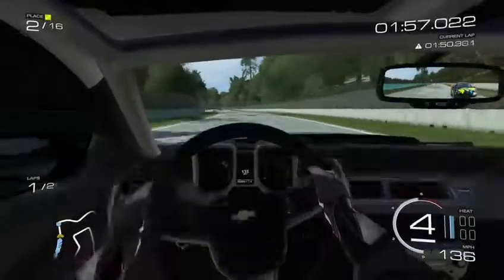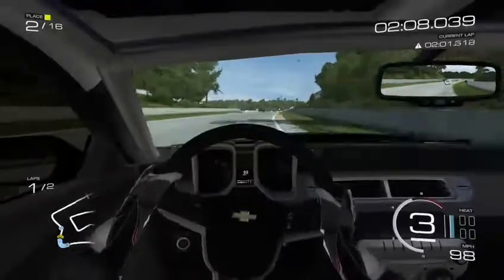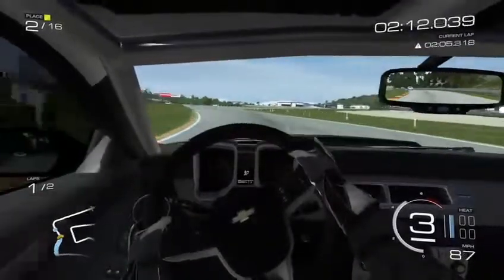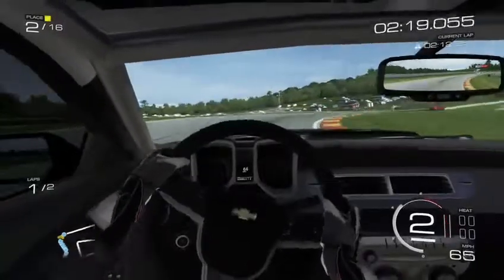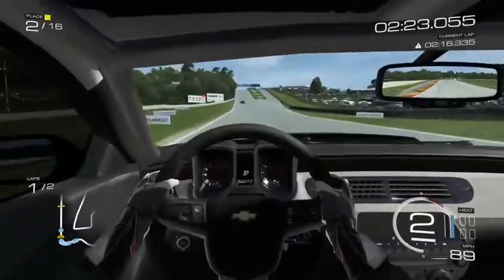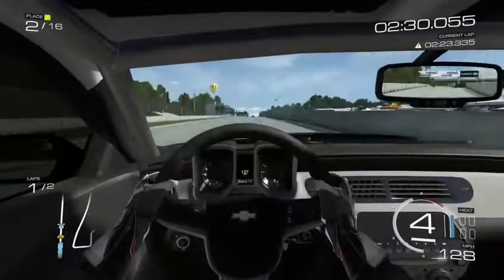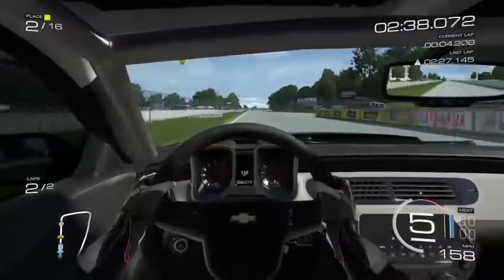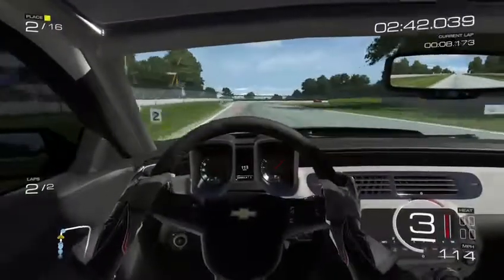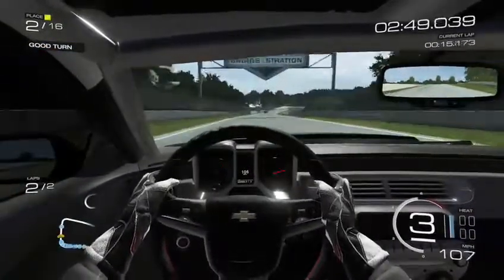Why did that guy brake in a straight line? Seriously! Come on, now we need to catch the first place guy. He's a little ahead, but we have the entire second lap to catch him hopefully. This is the straight — we don't have enough power to overcome that guy. We are going to rely on the corners. We have some big braking zones here too, so we can brake a little bit later than them.